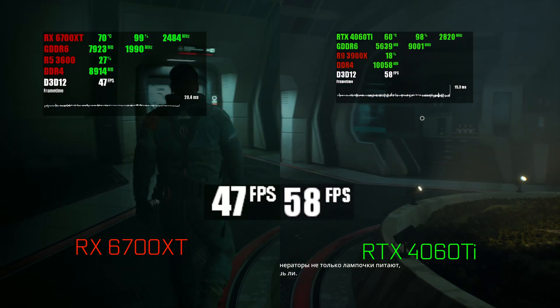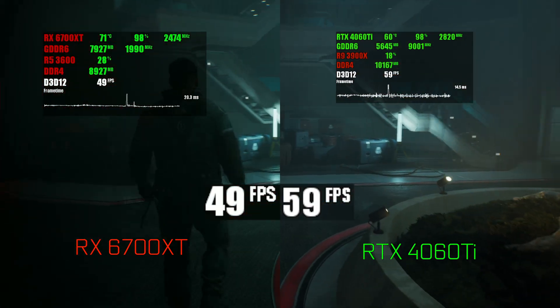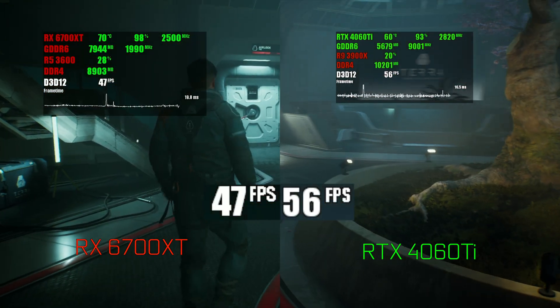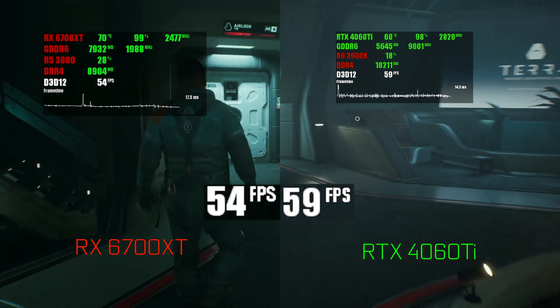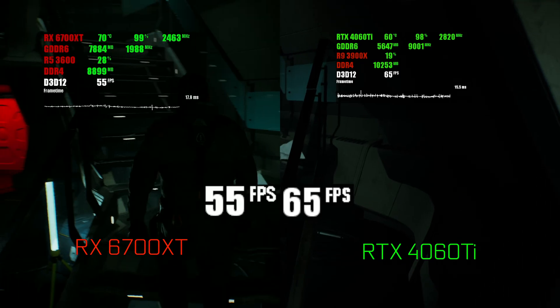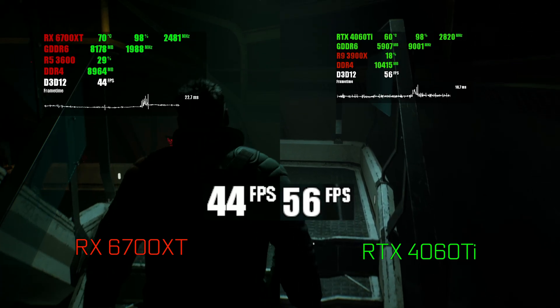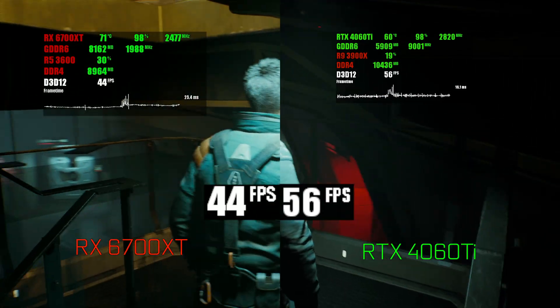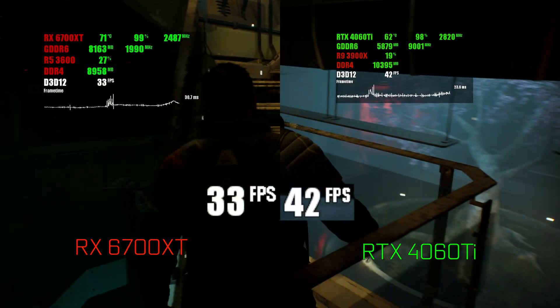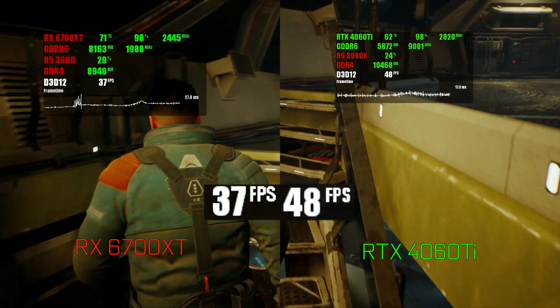With reduced settings and FSR in case of AMD and DLSS in case of Nvidia, it is possible to run the game at a much smoother framerate. Of course, the internal resolution in this case is lower and the quality reduction is visible, especially because some shader rendering is connected to the internal resolution. However, the game is now absolutely playable and still looks pretty good. The 4060 Ti is now definitely ahead with no texture streaming issues.